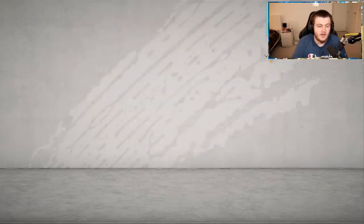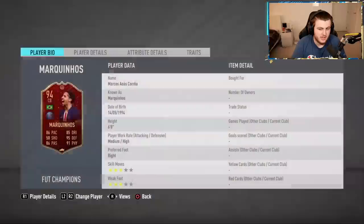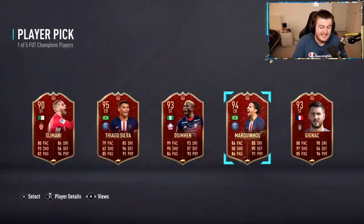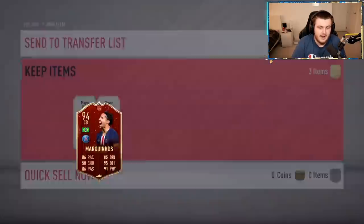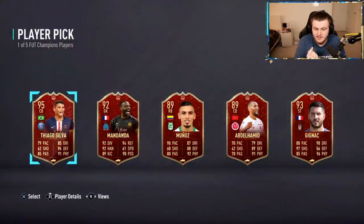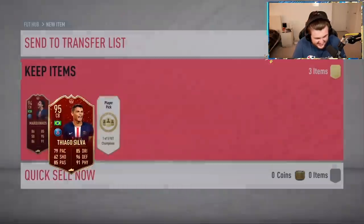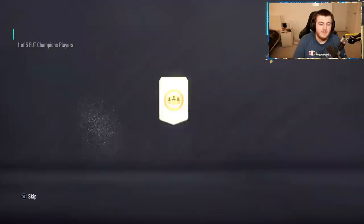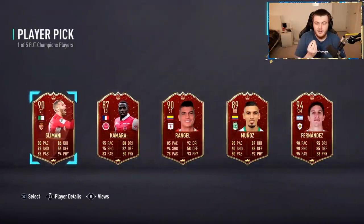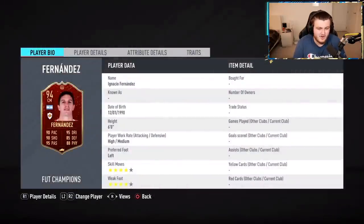Our first set of Elite rewards now for the Ligue 1 TOTS weekend. Hopefully we can provide something good for Joshua. First pick — unfortunately it's a fodder pick. I don't think any of those are really getting into the team, but not too bad, could have been a lot worse. Second pick — come on, Mbappé, Neymar, one of them please. Unfortunate. At least he's got the centre-back pairing of Marquinhos and Thiago Silva. From Elite 3, man — from Elite 3. It's just not great.